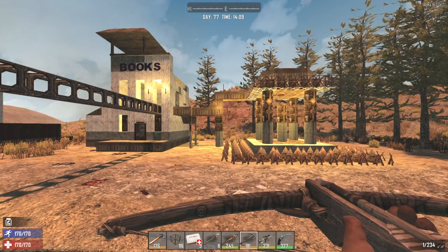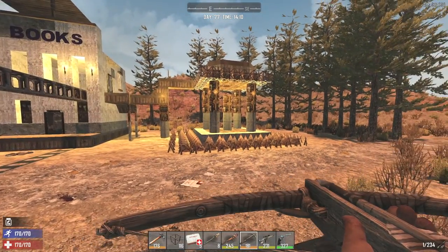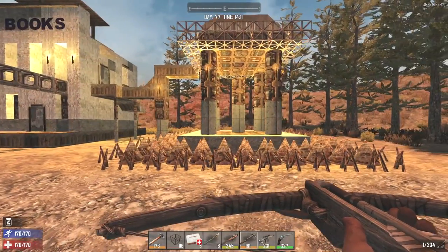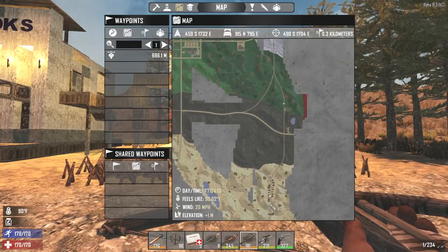What's up guys? Glock9 here with another 7 Days to Die video. We are on day 77. I've got a little build that I made here in the Old West Town. We made a little base out of the water tower, and it was pretty simple. Here's the Old West Town — it's just southeast on the map.